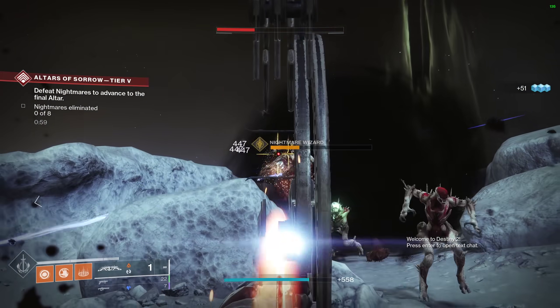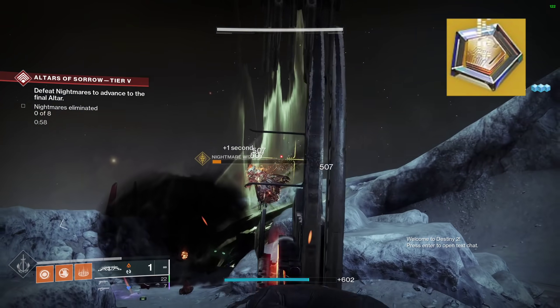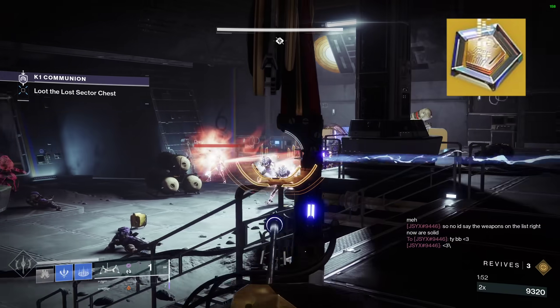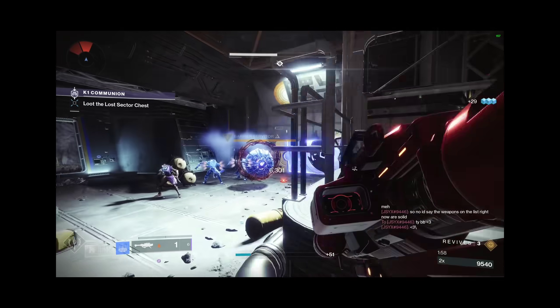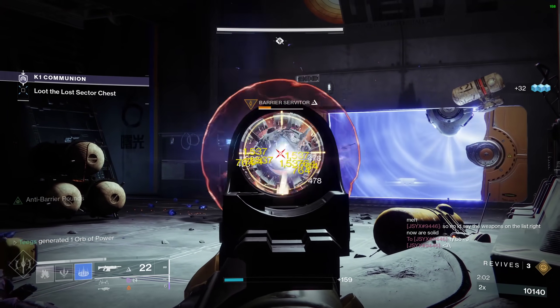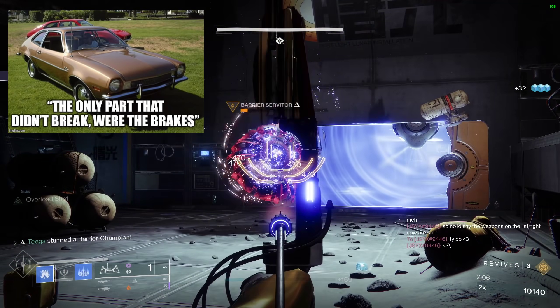Each exotic, depending on their original drop source, will have varying costs as well as varying material types required to buy them. All will require an Exotic Cipher, which is available from your Season Pass as well as completing a weekly quest from Xur. From there, each exotic will vary in Glimmer cost, vary in planetary materials, and vary in the amount of — they're requiring me to say — Ascendant Shards. TL;DR: the good stuff costs more and the budget exotics cost less.